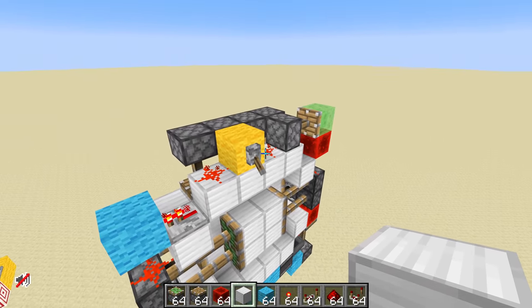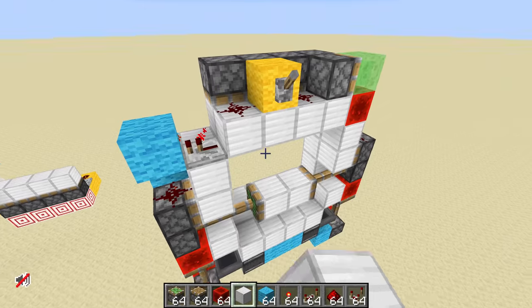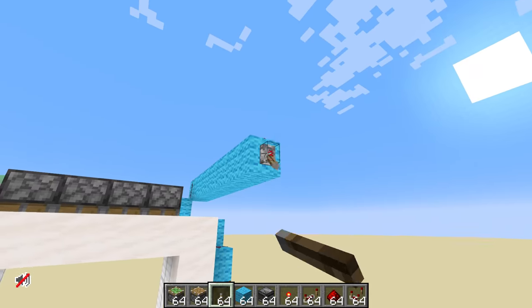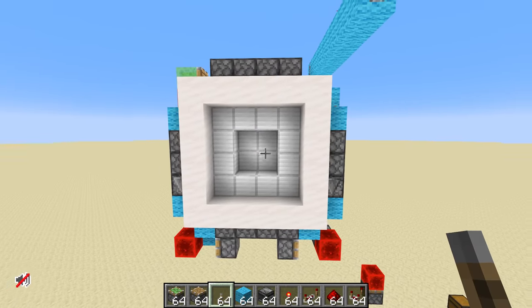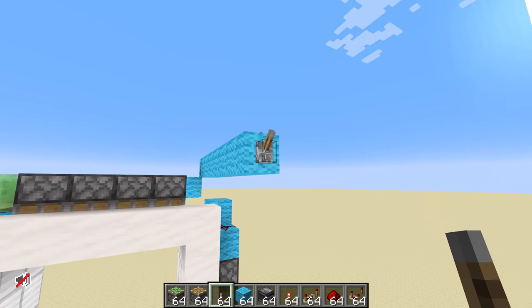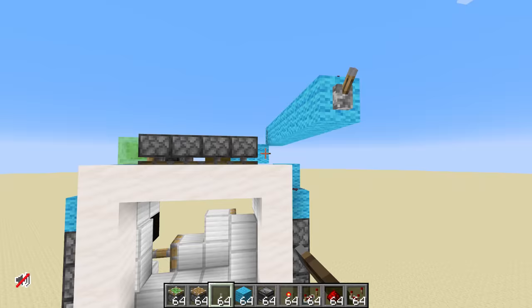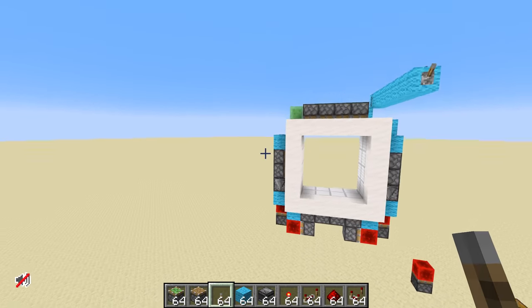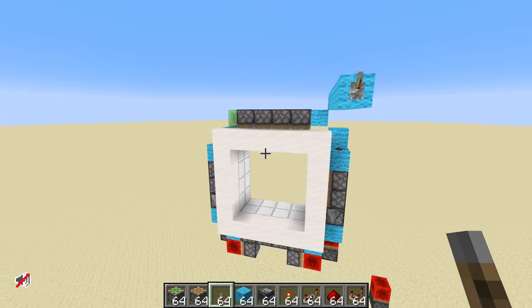Oh my goodness — we've got a tiny 4x4 vault door! Let's see what it looks like from the other side. Sure, it's not the best opening and closing sequence I've ever seen, but everything is fully functional and this redstone contraption is absolutely tiny. This is smaller than most piston doors.